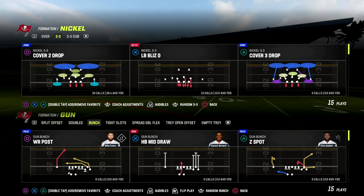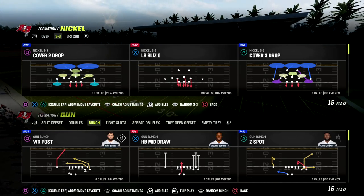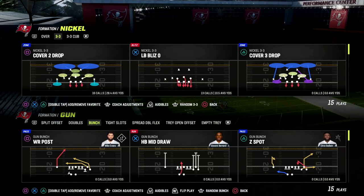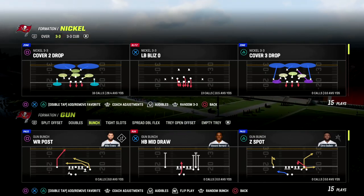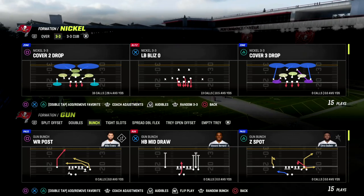This might be the only play out of bunch where the tight end is going to be blocking stock in the play, and that makes it a really big value add because you can pick up a lot of different pressures with the running back and the tight end.